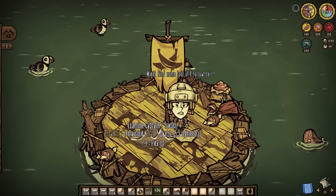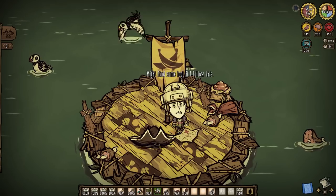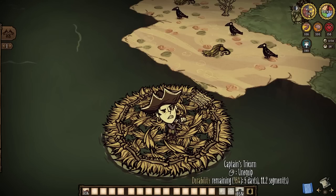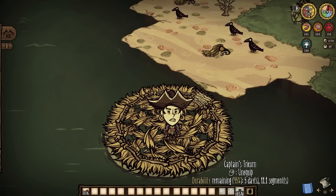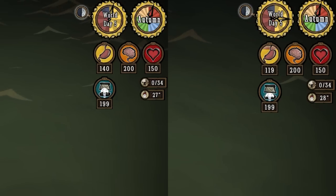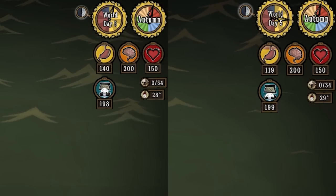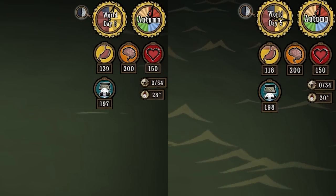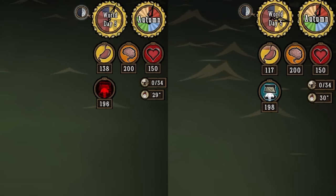Whatever the case may be, we're after both the tricorn hat and a pirate mat for later use, so be prepared for a fight or two. Captain Tricorns last for six days and are all about the durabilities of our nautical circles. Not only will wearing one cut the durability drain of boats by half, including the never-ending drains of grass rafts, any damage taken from running into anything out there on the water will also be halved. Simple enough, yet very effective.